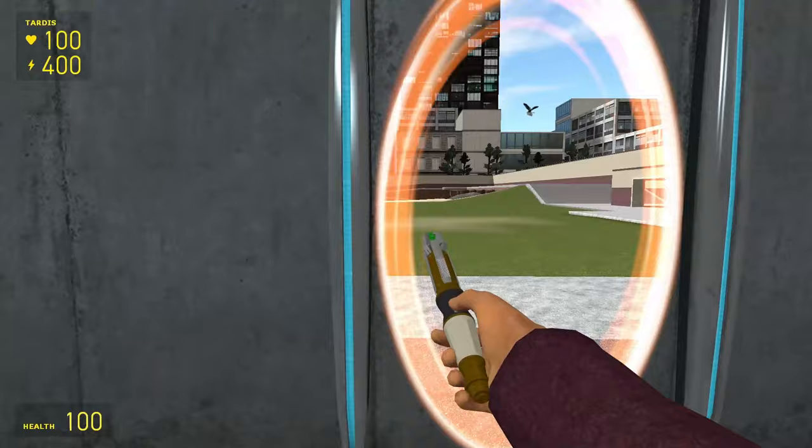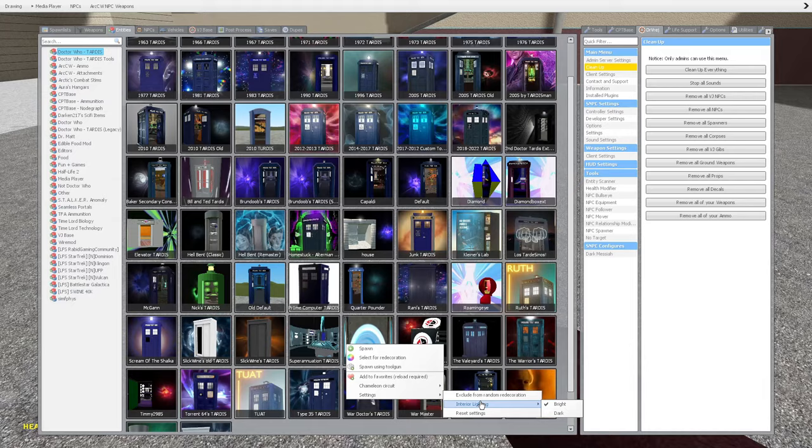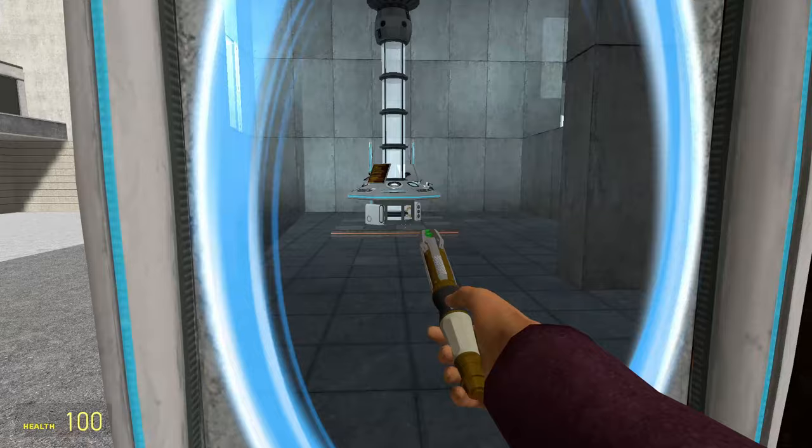The exterior has no extra skins, it's just this. But there are two different interior lighting options: bright and dark. But I think this lighting option may be a bit broken because I literally can't tell any difference between them, unless I'm just being stupid.